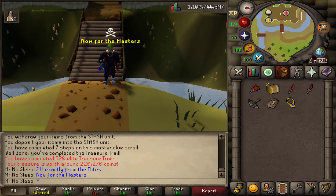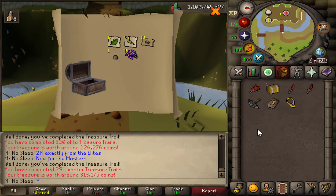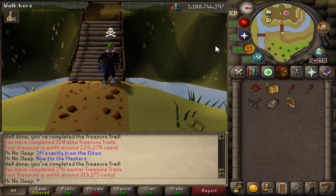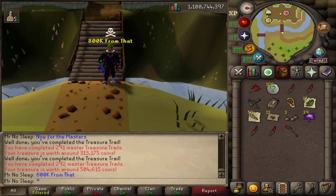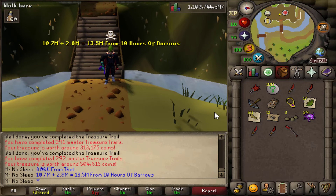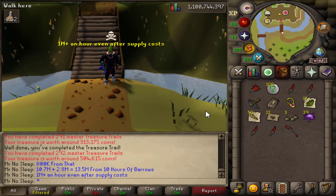We have two masters left to open. I feel like this will take care of the supply cost, so that 10.8 mil is all profit. 313k followed by 500k from the masters — so 2.8 mil total from the clues, giving 13.5 mil from 10 hours of Barrows at over 1 mil an hour even after supply costs.